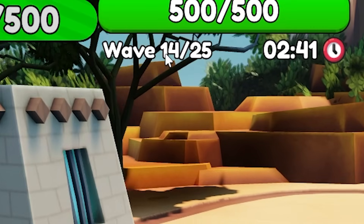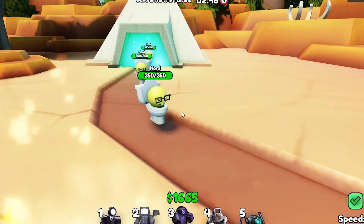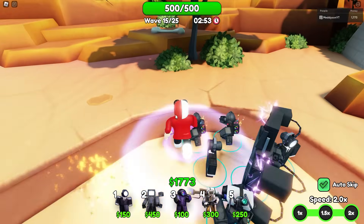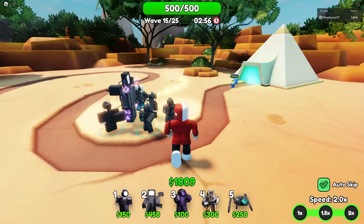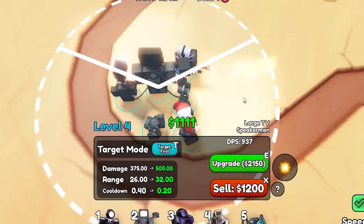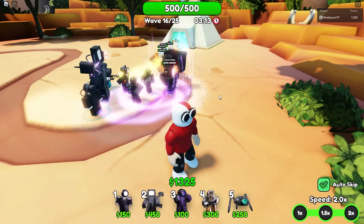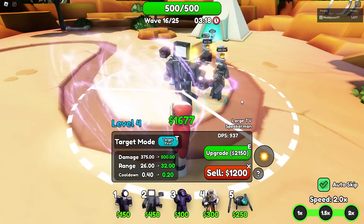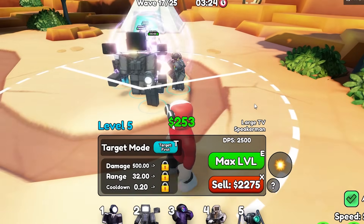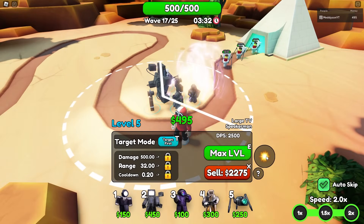Do I need you? Yeah, you can be back up. Wave 14 of 25 — these go really fast. It's Herbert's long-lost cousin — Herbert, kill him! We don't like Nerd, we like Herbert. He's not part of the bloodline. You're doing 937 DPS — not amazing, but better than anything else we've got. The cloner toilet — look at how the slowness is helping us. The large TV is going to play a massive part. 2,500 DPS! That's going to really help out, especially with this ability. Nothing can even get through — this is too easy.